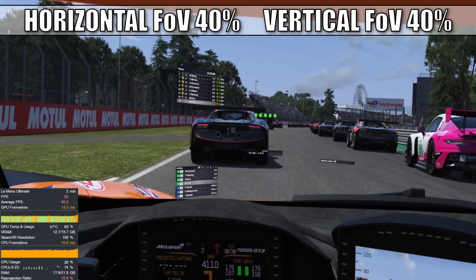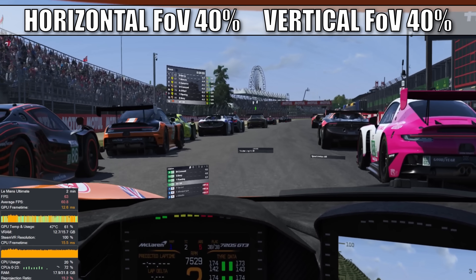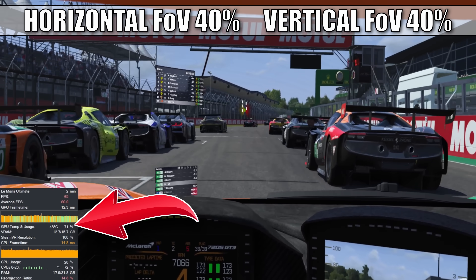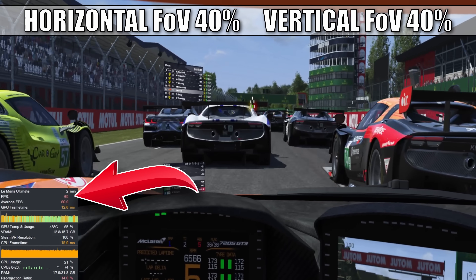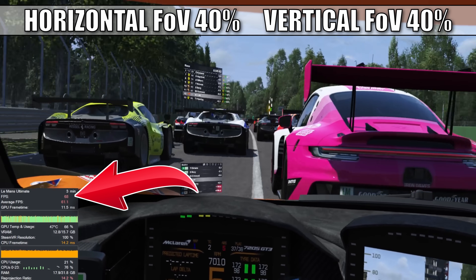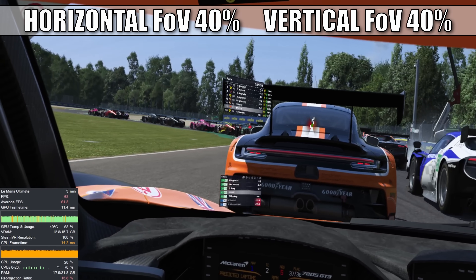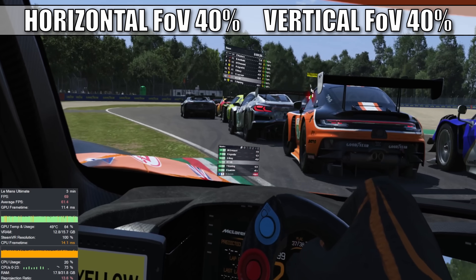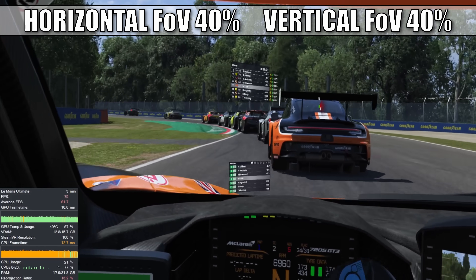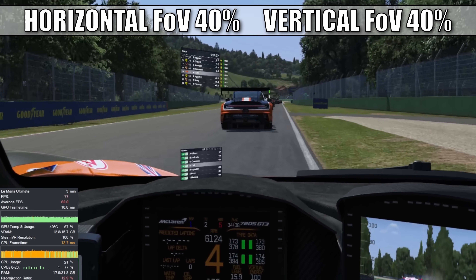Just for absolute clarity, in this next test I dropped the horizontal and vertical sliders to the minimum allowed, which is 40% on both axes. GPU load drops to around 60%, but again not much improvement in FPS at the start, though it jumps above 70 FPS by the first corner, and then we quickly hit a steady 80 FPS less than halfway through the lap — a significant increase in performance. However, the black bars are now significant in both the horizontal and vertical axes in the headset.